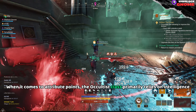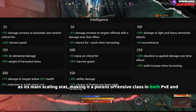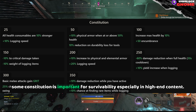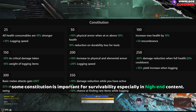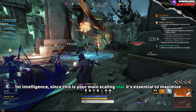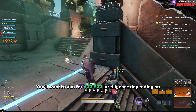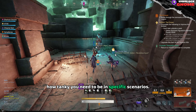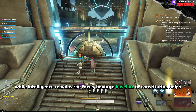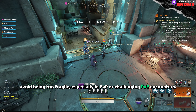When it comes to attribute points, the Occultus class primarily relies on Intelligence as its main scaling stat, making it a potent offensive class in both PvE and PvP. While Intelligence is the primary stat, adding some Constitution is important for survivability, especially in high-end content. Since Intelligence is your main scaling stat, it's essential to maximize it to ensure you're outputting as much damage as possible. You'll want to aim for 400 to 500 Intelligence depending on how tanky you need to be. Constitution is your secondary stat — having a baseline of Constitution helps avoid being too fragile, especially in PvP or challenging PvE encounters.